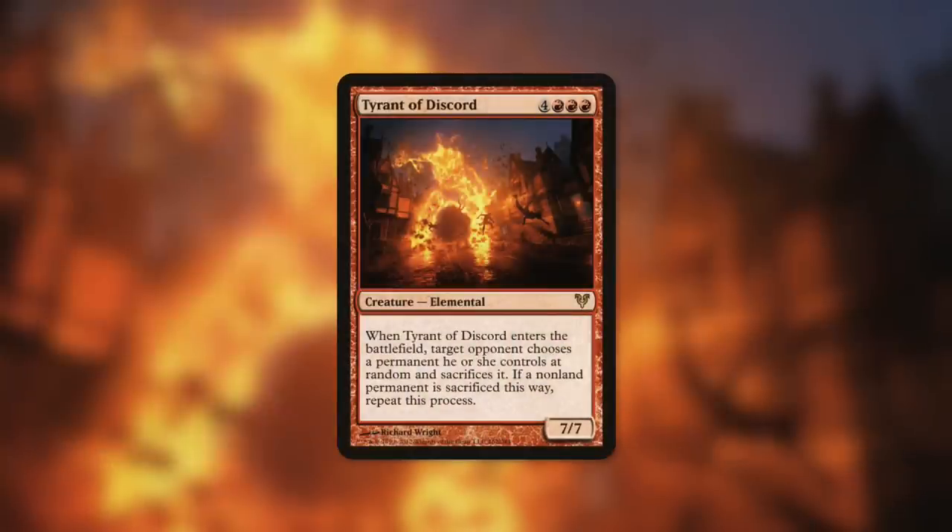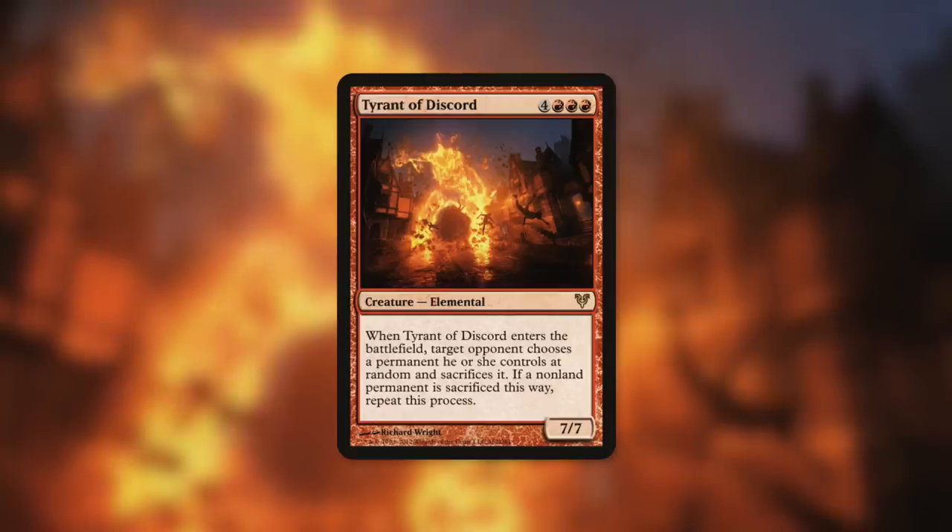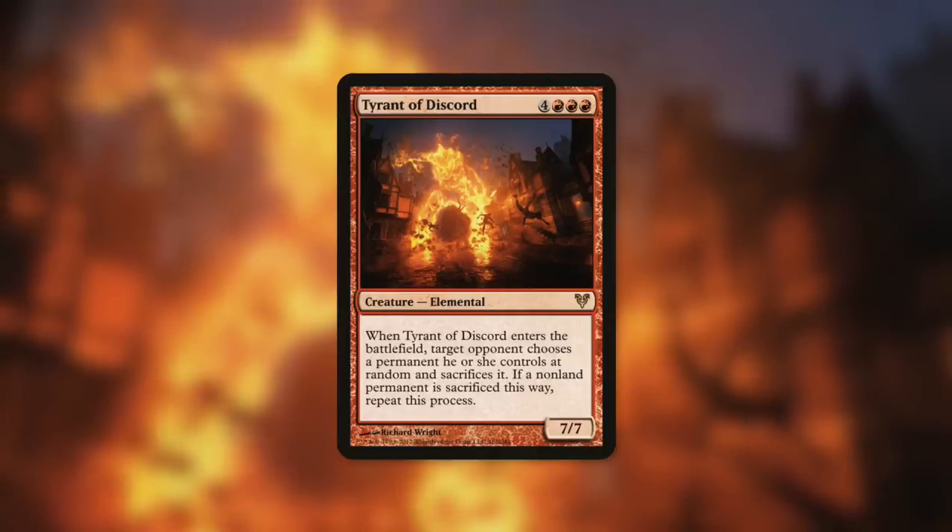And speaking of getting rid of a ton of things, finally there's Tyrant of Discord. When it enters the battlefield, target opponent chooses a permanent they control at random and sacrifices it. If a non-land permanent is sacrificed this way, repeat this process. So with a few clones of this, and the right things chosen at random, this can wipe out a ton of things.